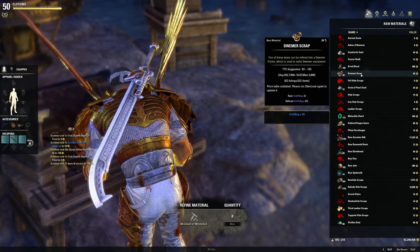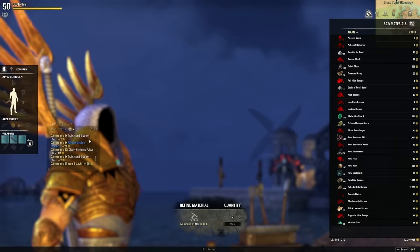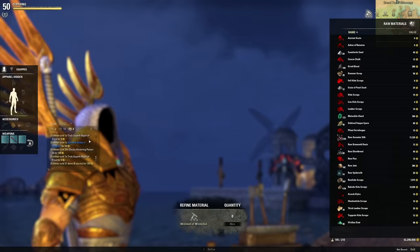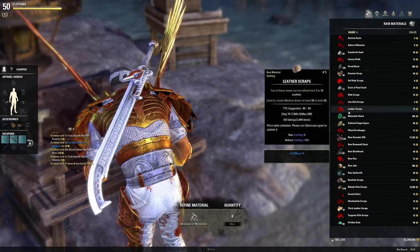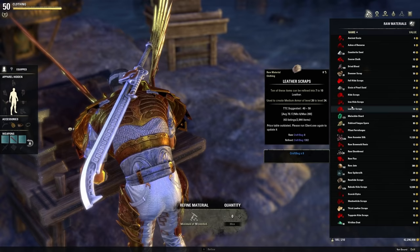One of the first things you need to understand as a new and returning player is refining. Refining is really important in ESO. You're going to find a lot of materials out in the wild and then come to one of these benches — clothing, jewelry — each bench, depending on the type of gear it creates, has its own refining section where you can turn raw materials into materials you actually use to upgrade your gear from blue to purple, purple to gold, and so on. You're going to save hundreds of thousands, even millions of gold in the long run by doing this — but you're going to lose just as much if you don't do it right.